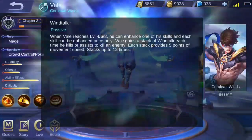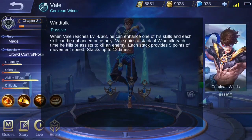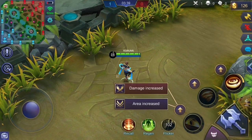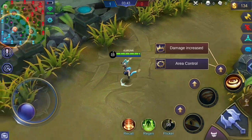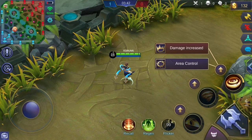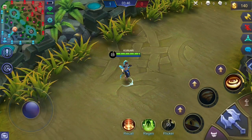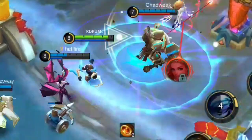Vale's passive, Wind Talk, gives enhanced effects on Vale's skills depending on his level. When reaching level 4, 6, or 8, you can enhance one of his skills. There are two options of enhancement for each skill. Each skill can only be enhanced once, so make sure to choose wisely because you have to bear the enhancement all throughout the game.